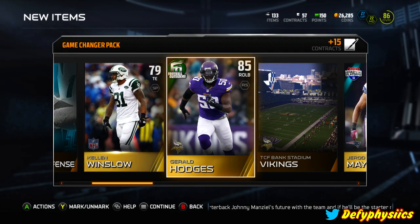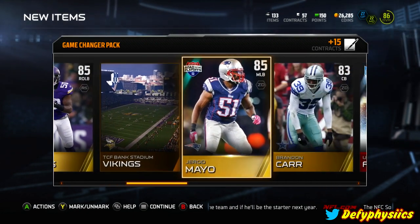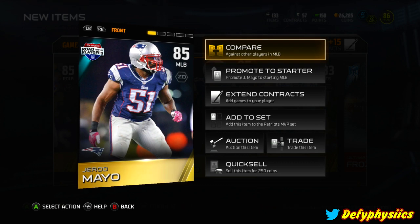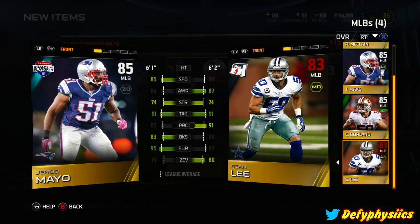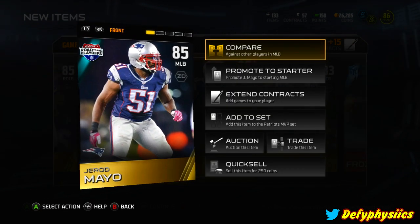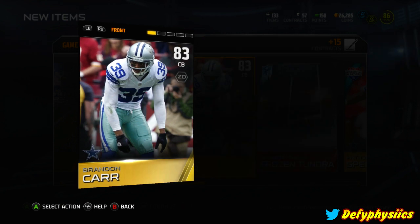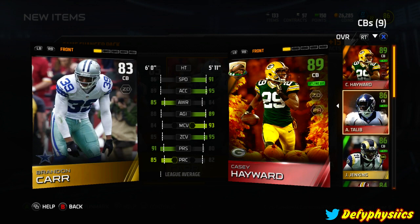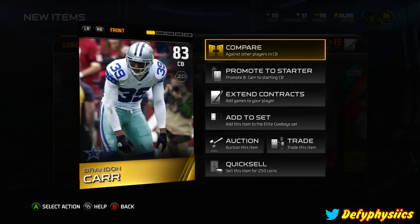On packs, Gerald Hodges is not too bad and might end up taking over Preston Brown's spot. We got Gerard Mayo - looking at my other middle linebackers he isn't much of an improvement, but he might get some playing time. Borland's pretty good as well so we'll see how that pans out. Brandon Carr isn't going to get any playing time mainly because he's lacking in speed and my cornerbacks are pretty stacked.